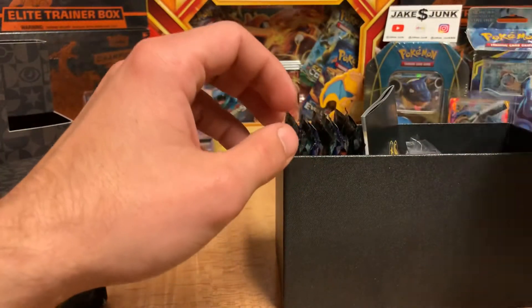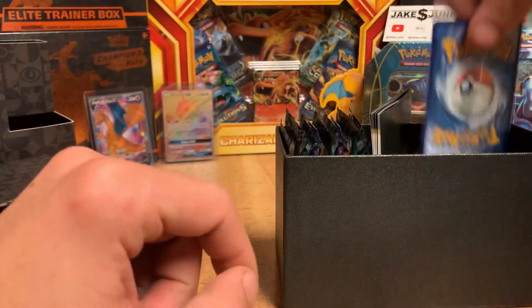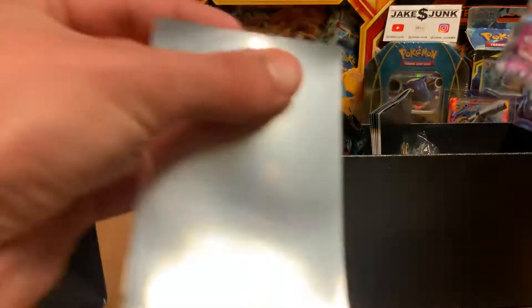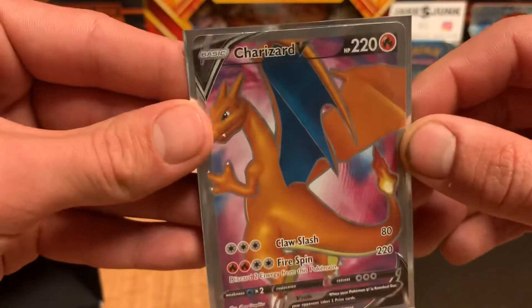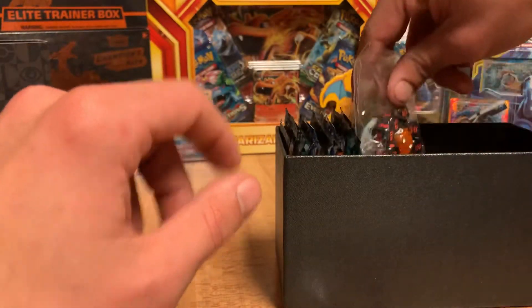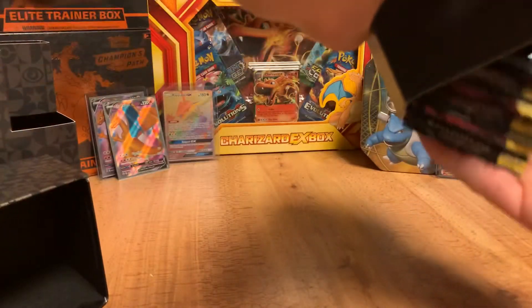You get some nice penny sleeves. Here's the code card. Elite Trainer Box right there. The edges might have a little bit of whitening. We will snip that open and get that right into a sleeve. Another one to go back there with the other one. You also get 45 energy cards, a couple other dividers, the neat orange pair of dice and damage counters, and then our 10 packs.